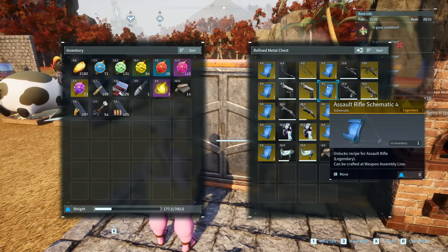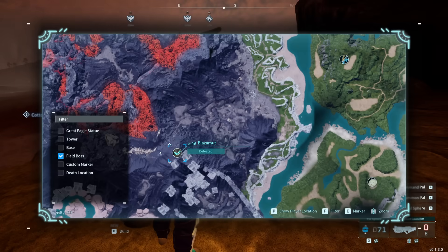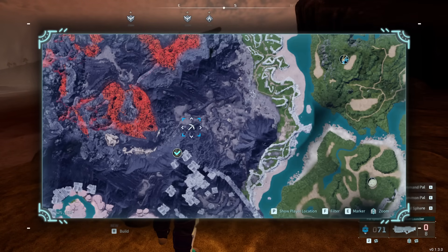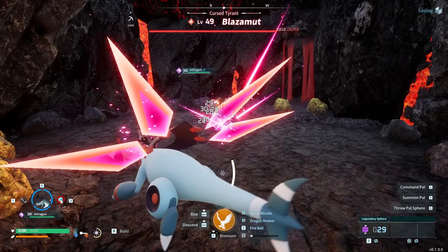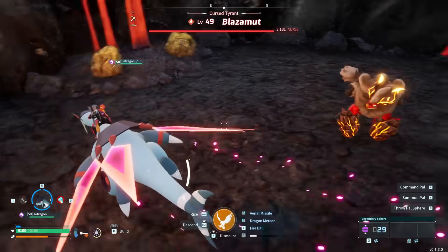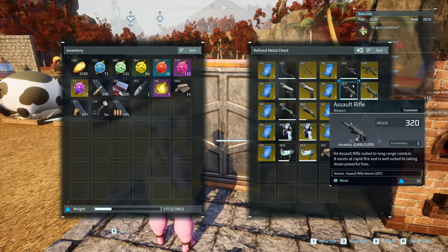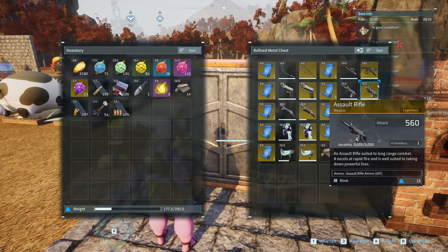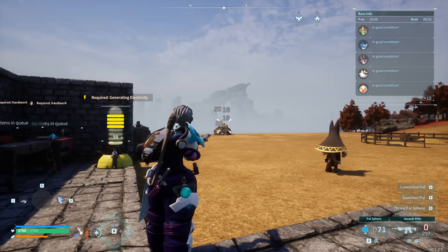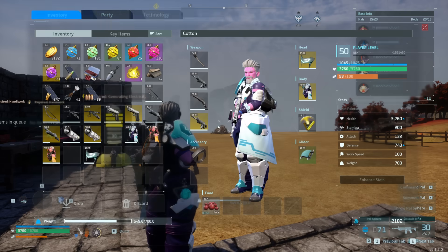Then we have the legendary assault rifle schematic. This one drops from the level 49 Blasmod boss, located at the southeast side of the volcano on the left side of the map. It's worth noting that this one is actually inside the volcano a bit, so the entrance for the fight is over here on the pickaxe marker, where you'll find an abandoned mine shaft entrance leading right over to him. This can be a pretty nasty fight, especially in the enclosed space, so come prepared. He's a pure fire type, so any water type pals will help you out a ton. The base assault rifle is 320 attack with a 20-round capacity magazine. The legendary assault rifle is a big jump up to 560 with a 30-round magazine — about a 70% increase in damage and a 50% decrease in reload frequency. Very much worth getting long term.